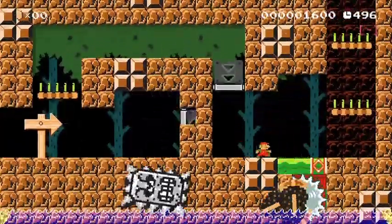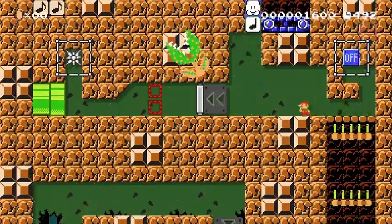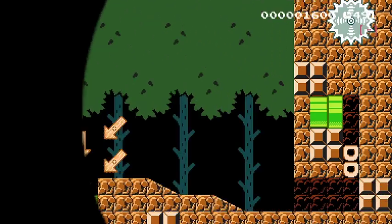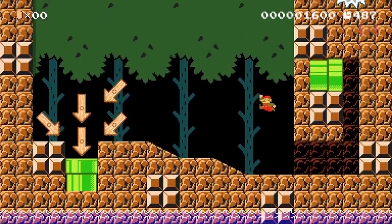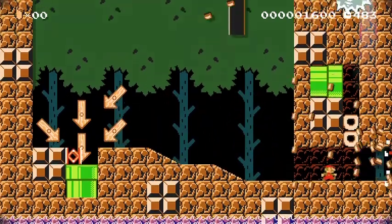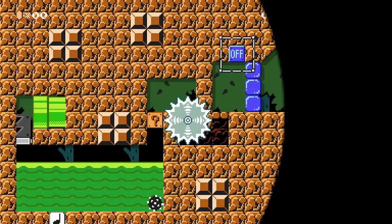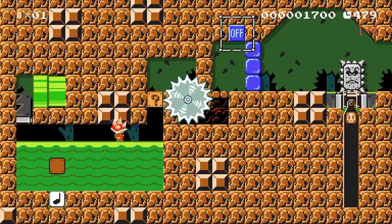So right away from the start, I just want to ignore the thwomp. He's going to take out that power block, hit the on-off switch, and run through here. And then in the next room, I fell for this troll — I fell for lots of these trolls. So if you run to the right, that is going to fall down, and you kind of instinctively run that way. So you need to jump about and try to trigger the on-off block twice, and then that will cause that to happen.